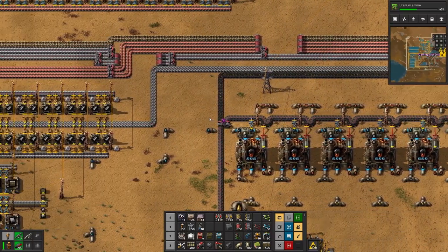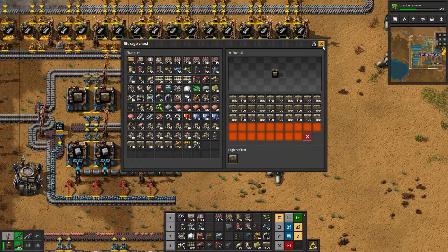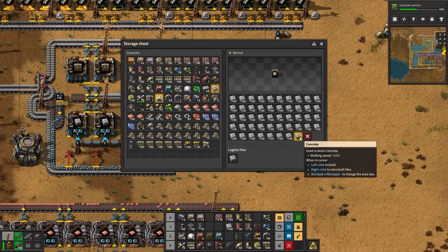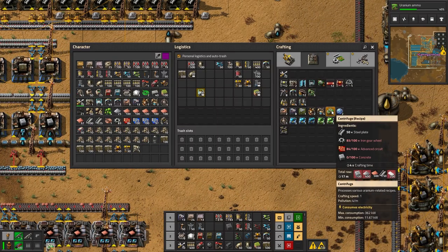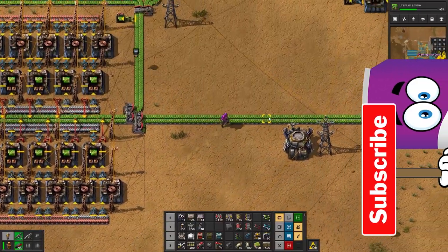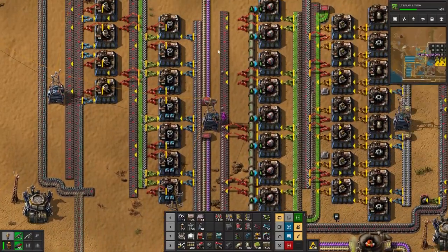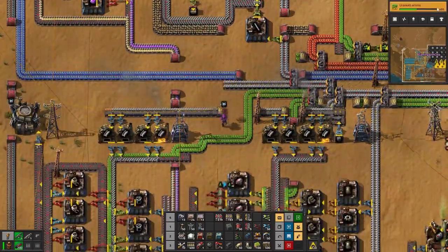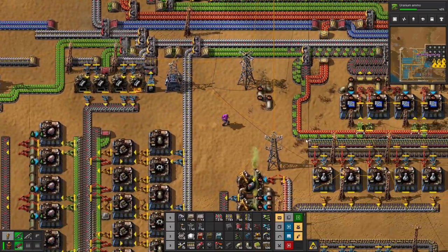Down here - you would have seen this in the last episode - that was a crowning achievement of mine. I was making walls on one side and concrete on the other side, lots of concrete. We just need 100 concrete and then we can make a centrifuge. I'm going to plonk it down up here near the uranium. I still don't know what it requires - I'm just going to wing it.